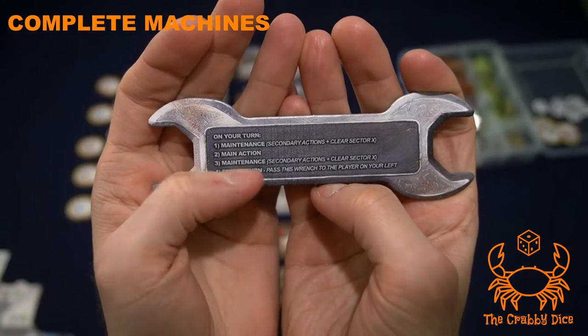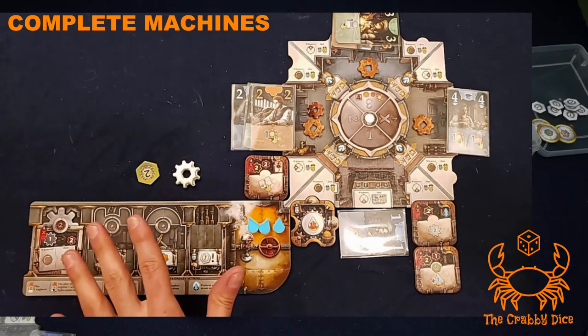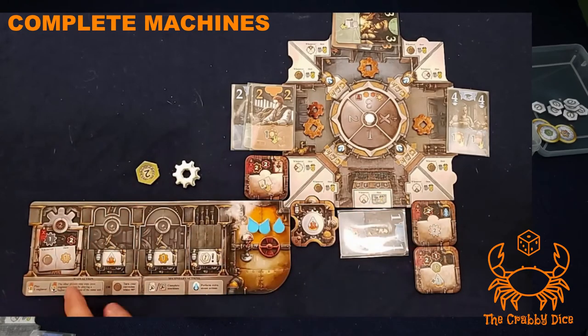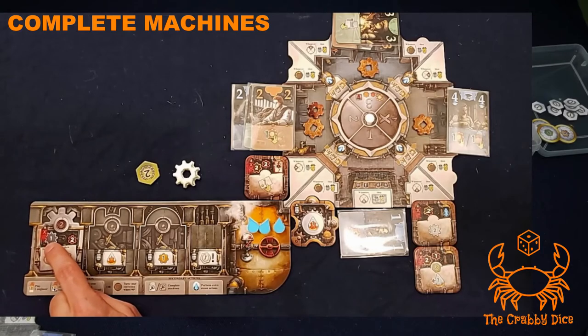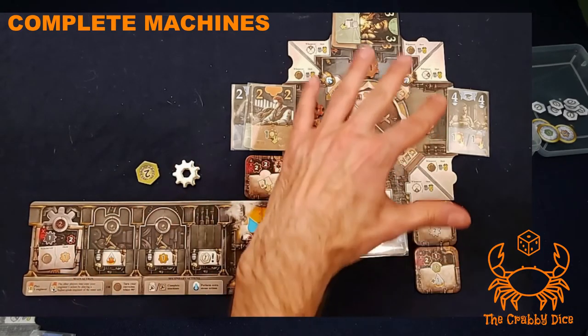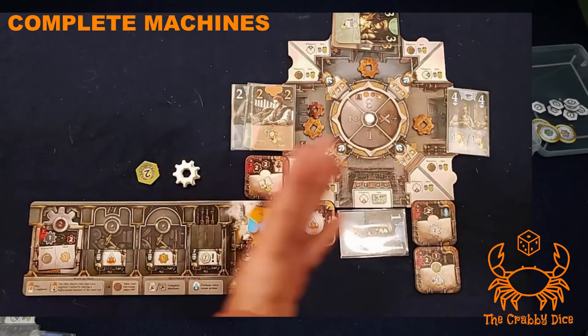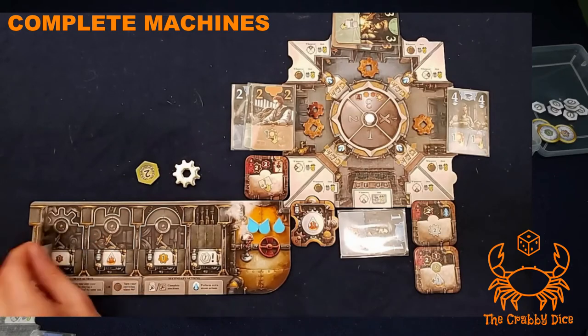Secondary actions can occur before or after your main action. The first is building machines — either one-shots or chrome. The cost is printed on the machine itself. For chrome machines, you pay a chrome gear and small gears, taken from anywhere in your factory, returning them to the general supply, then flip the machine over.